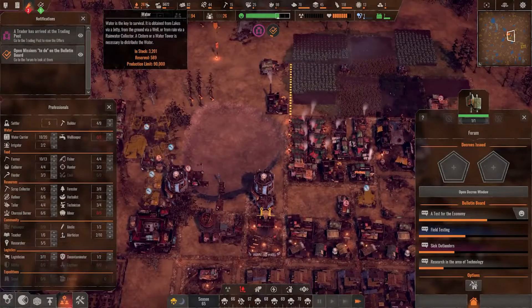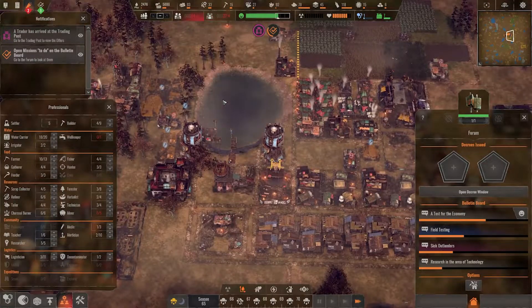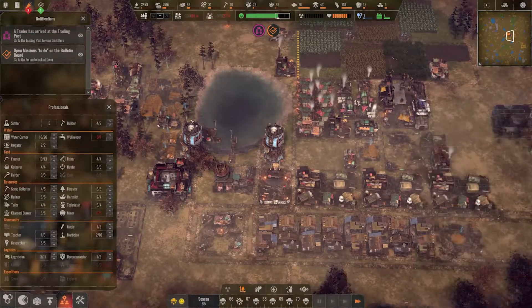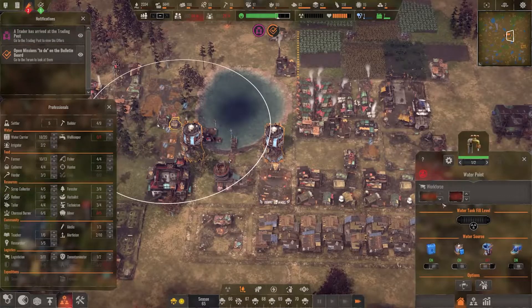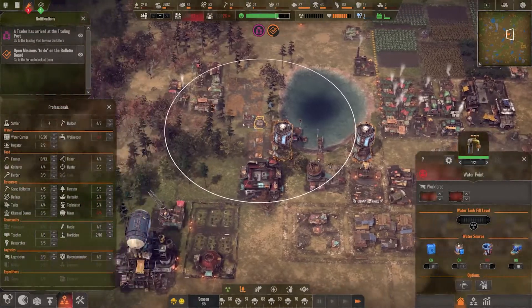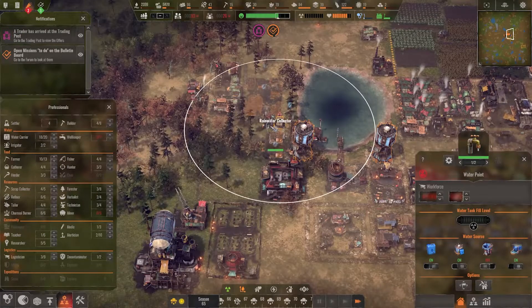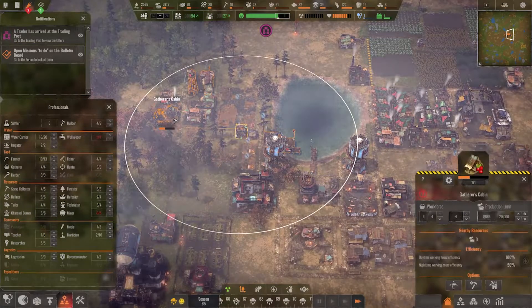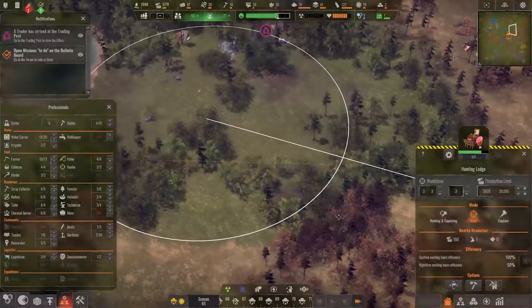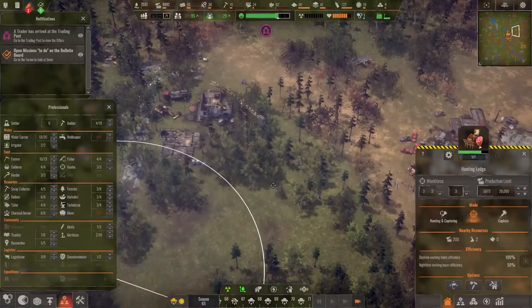We need roughly 4,000 water to survive a day — manageable, not the easiest, but manageable. I don't want to use rainwater for that. We don't have much food choice currently, so we're hunting all types of animals.